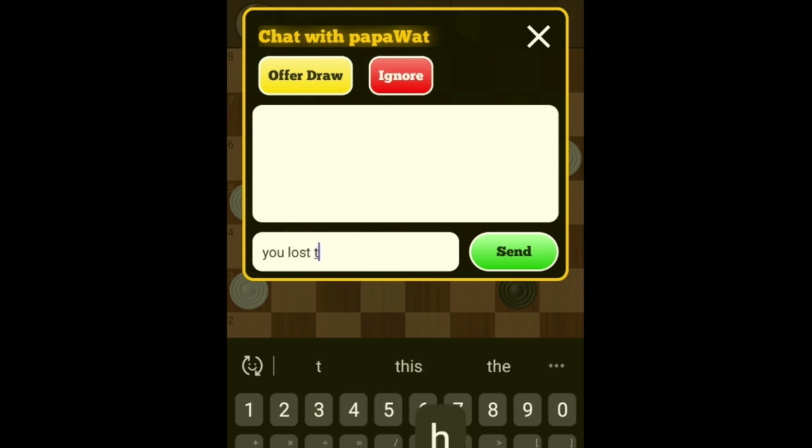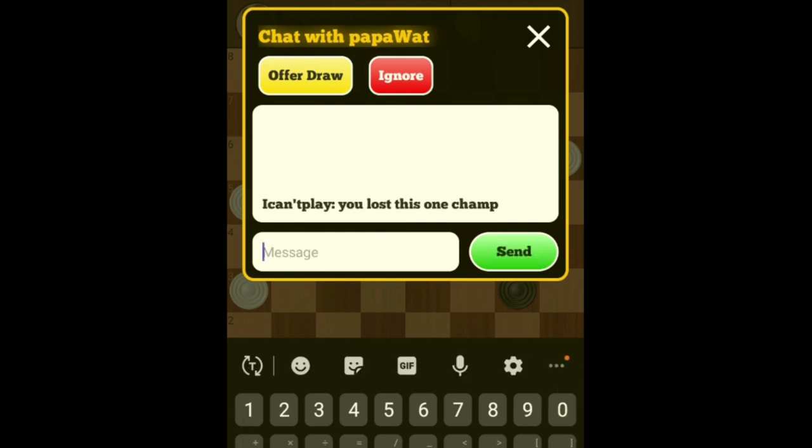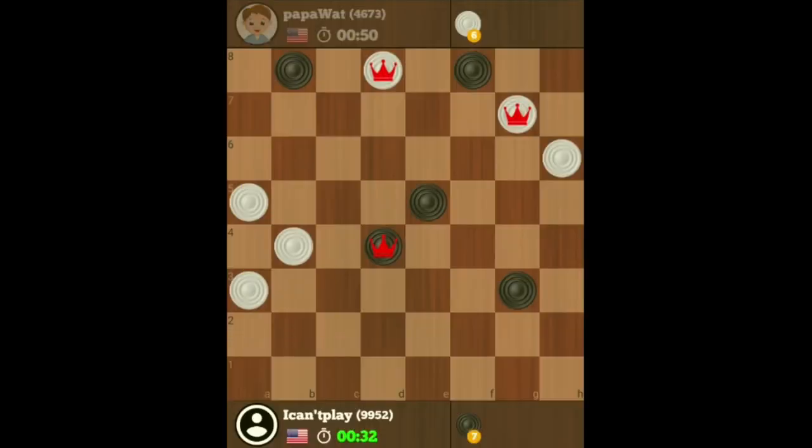He's lost this one, he's lost this one. Now I can end the game pretty quickly — can you see what I can do? I can exchange the king and then when this checker comes in here, fork these two checkers. I'm basically trying to end the game as quickly as possible so that I don't make any mistakes. When we exchange, I'm going to fork two checkers — you'll see how that works out.